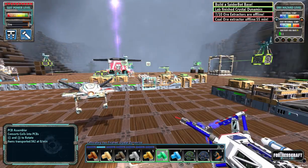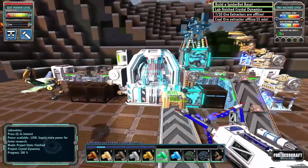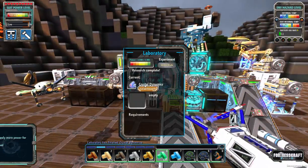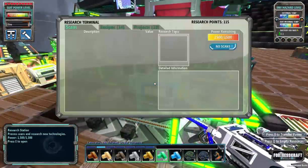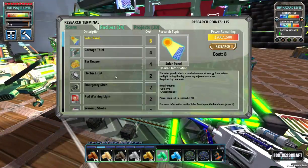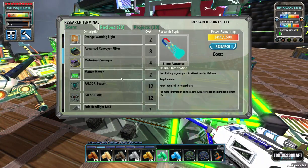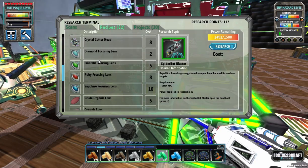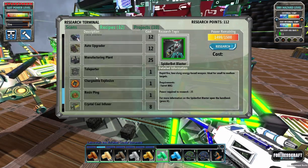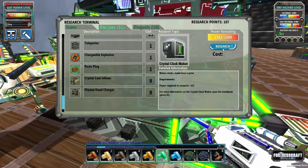Welcome back to Flexible Games, where we are playing Fortress Craft Evolved, Frozen Factory. Crystal Dynamics just got done. Let's go look to see what we can see here. Let's unlock Slime Attractor while we're here. Spider-Bot Blaster, we definitely want that. And Crystal Coal Infused Crystal Clock Maker.